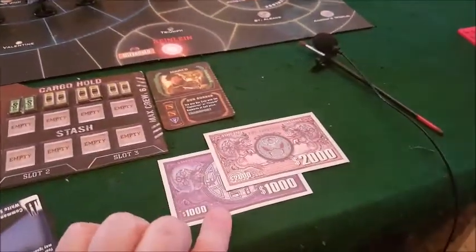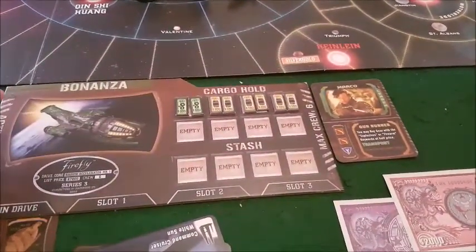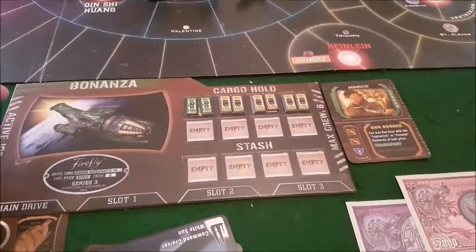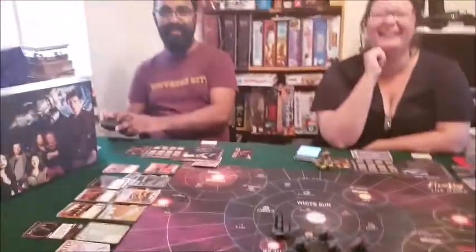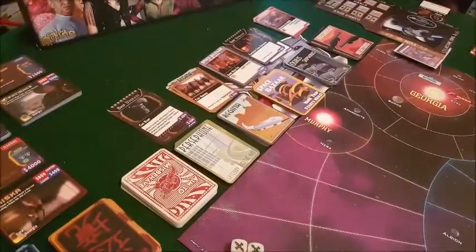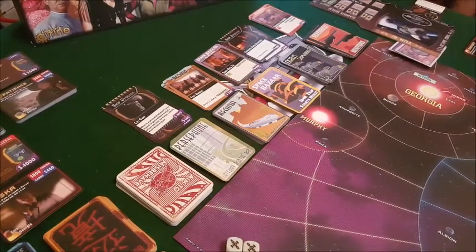We also start with three thousand alliance credits — we're all big Firefly fans but not quite geeky enough to remember that on the spot — and six fuel and two parts. We also call out the first player token, evidenced by Wash's dinosaur; it's not actually a real dinosaur, just a cute dinosaur.